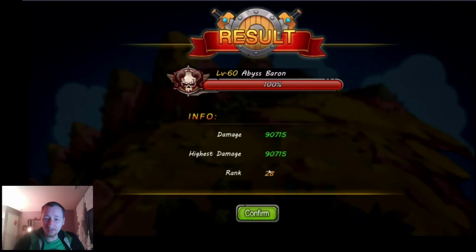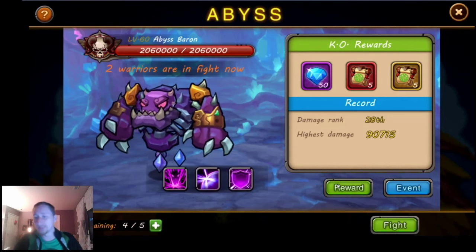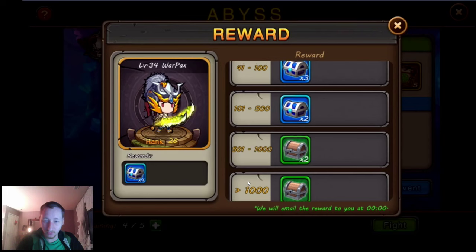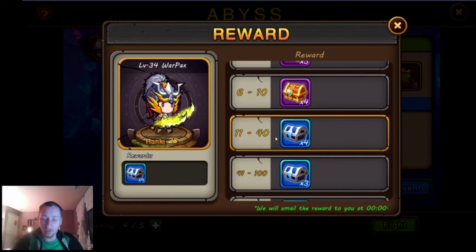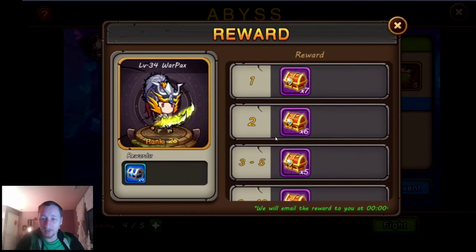My damage this time was 90,000 and I ranked 28th. Yesterday I got around rank 120 or so. Depending on what place you rank based on the amount of damage you do, they send you rewards in the mail — that's what you saw earlier at the start of the video. The higher rank you place, the better the rewards you get. These reset every day, so you'll get daily rewards. And if you tap on event, you can see the unlock conditions.